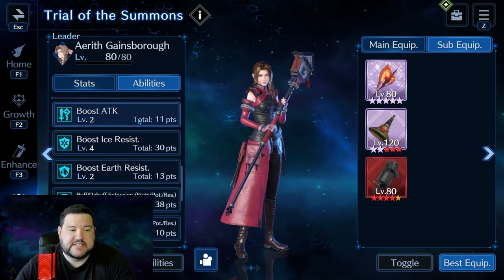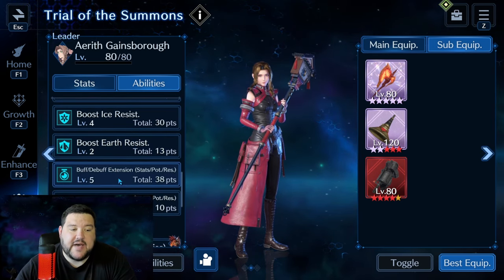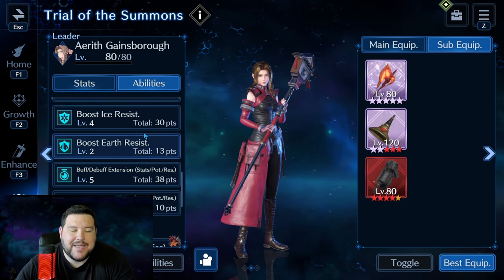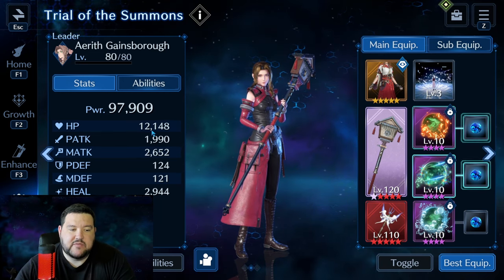Here are Aerith's stats. She's got level 4 Ice Resist and level 5 buff-debuff, though buff-debuff isn't as critical on her as it is on Red. She's not really doing much damage — it's all about survivability. Because I have level 4 Ice Resist, I felt like I could get away with less magic defense.